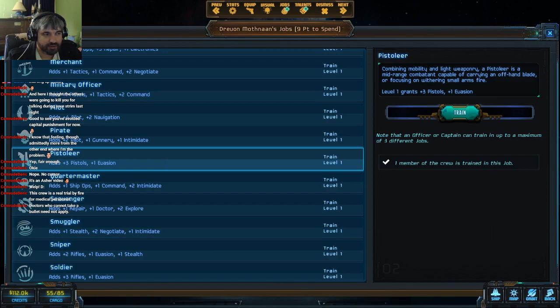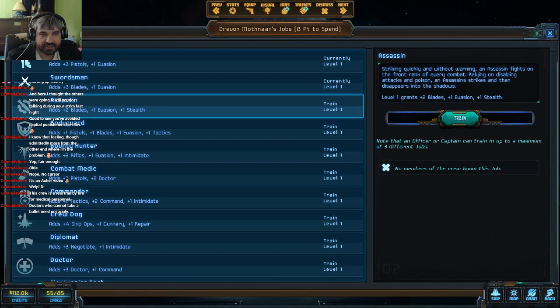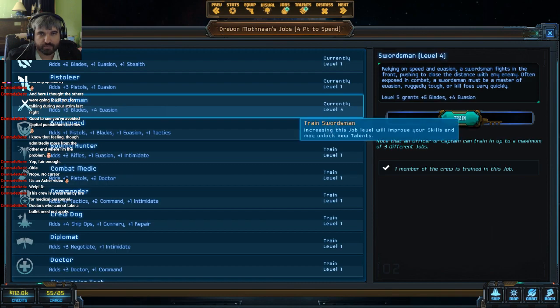I like Pistolier because that gives some potential if he gets knocked back or moved somewhere else. There are two schools of thought — one is we go with Bodyguard, which I mentioned before. But I think we're going to go with Assassin and follow a template I've found. Bounty Hunter gives rifles, but Assassin gives blades. So we do want to level up our Swordsman first. A lot of the level one talents in this game are just bread-and-butter really good.